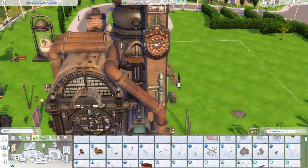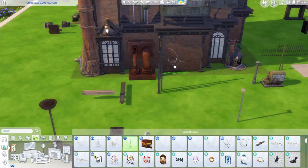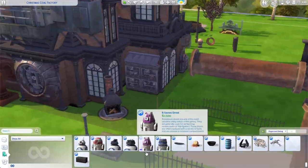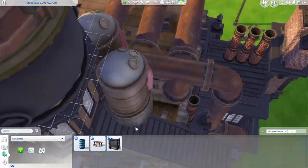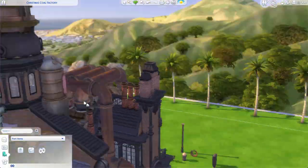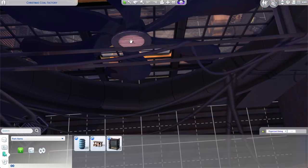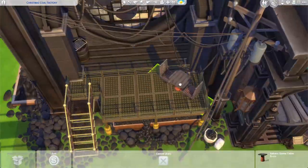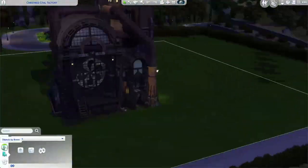I'm just putting any item on the side — if it looks three-dimensional and fits the style of the build, it's going on there. To cap the underneath of the pipes I used cauldrons, which turned out to be a pretty good trick. The cauldrons do have stone at the bottom, but that's okay.